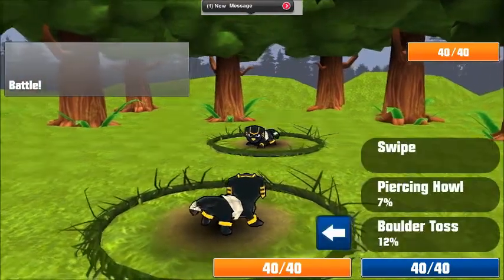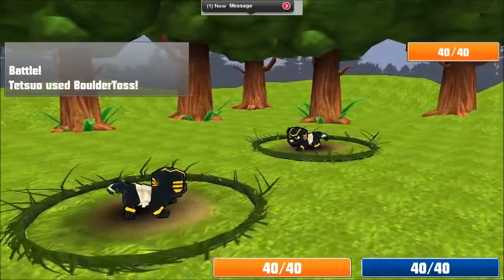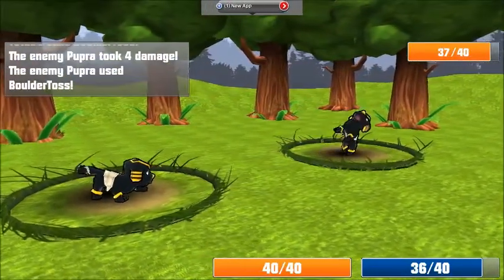During combat, you can now learn new moves and also replace old moves as your e-pet grows. You can see here using Boulder Toss. Some of the effects aren't in yet — stay tuned for that. We'll update the effects as we go along.